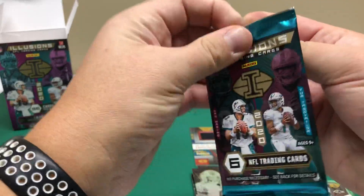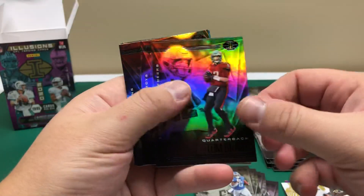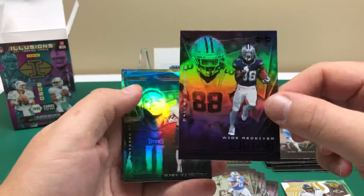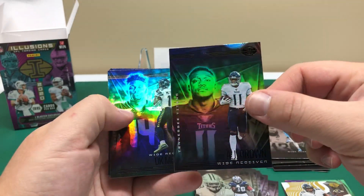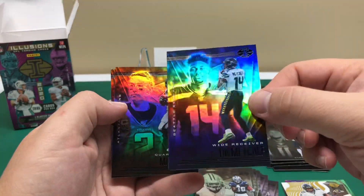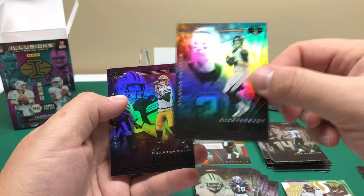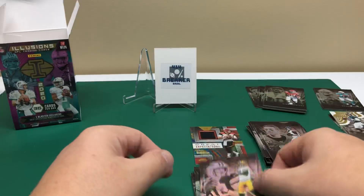Last pack of the blaster. Tom Brady, CeeDee Lamb rookie, AJ Brown, DK Metcalf, Matt Ryan, and Jordan Love rookie to close us out. So all in all you get a lot of rookies, which is nice.